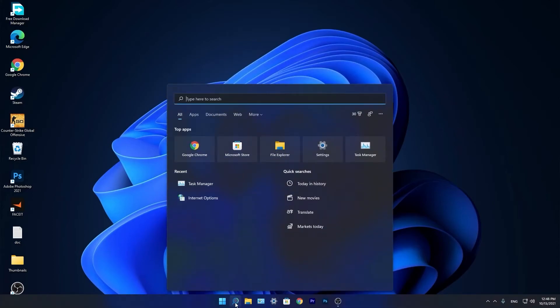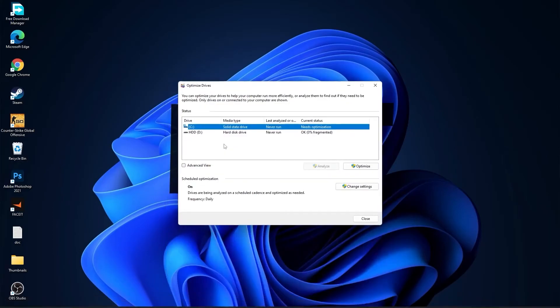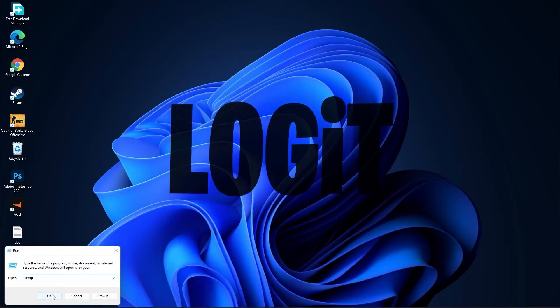Go to the search bar again, type "Optimize", press on Defragment and Optimize Drives. Select your C drive and press Optimize. Then go to your other drives — first press Analyze and then Optimize.